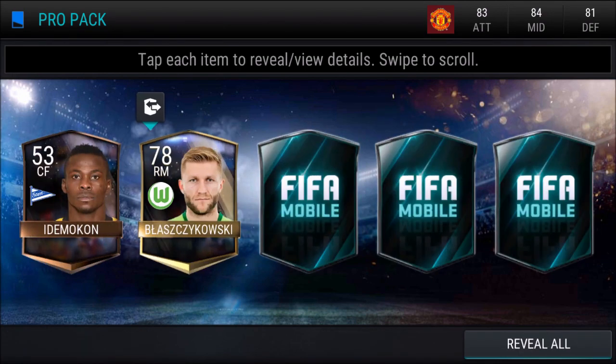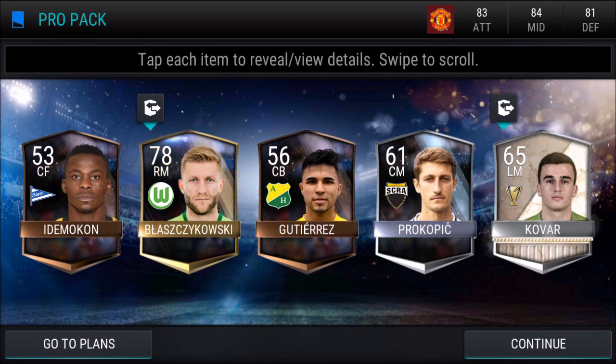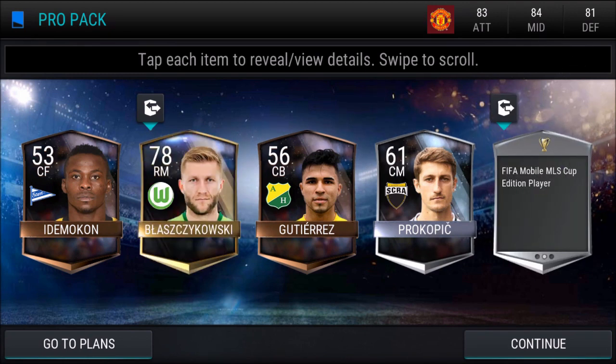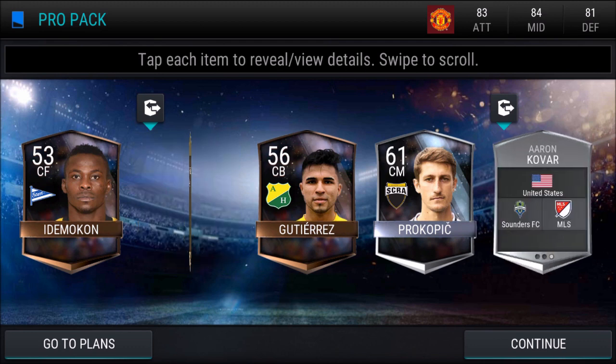Come on. Blushkowski! And an MLS silver — I'll take that. That's a 78-rated right mid and an MLS Cup silver. I think this guy will probably give you over 20,000 to 30,000 coins.